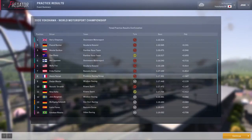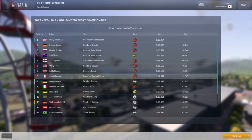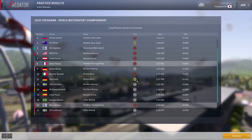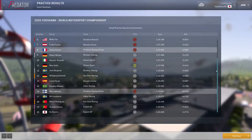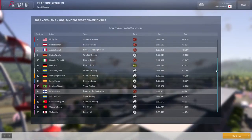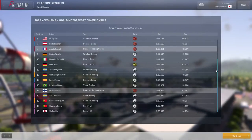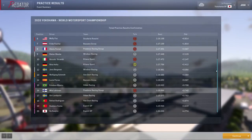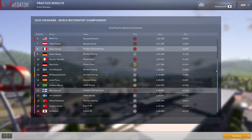I'm going to run practice now and come back with the results. In practice, Pernay wasn't too far off. We didn't do any pushing — no qualifying simulation. I ran a lot of race simulations to get a good idea on fuel usage. Running overtake mode uses 1.33 laps of fuel per lap, high uses 1.07, medium uses 0.9, and low mode uses 0.84.